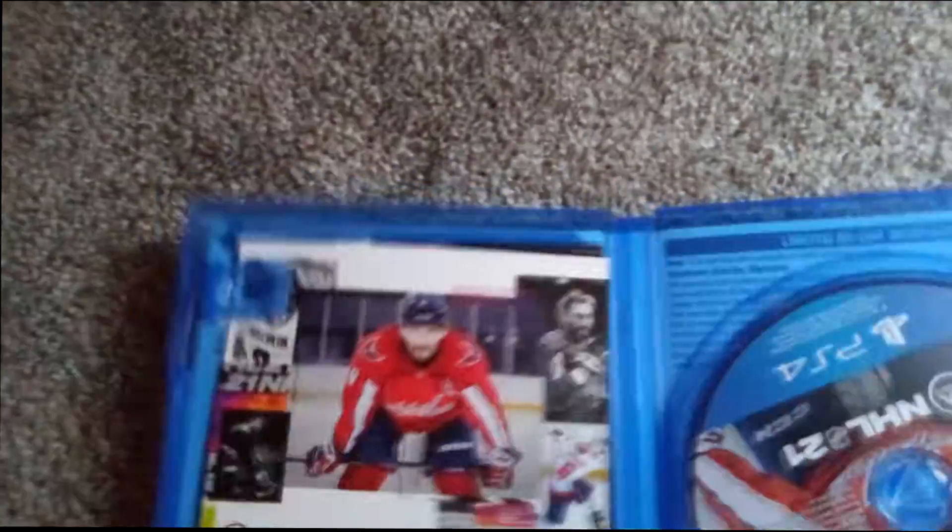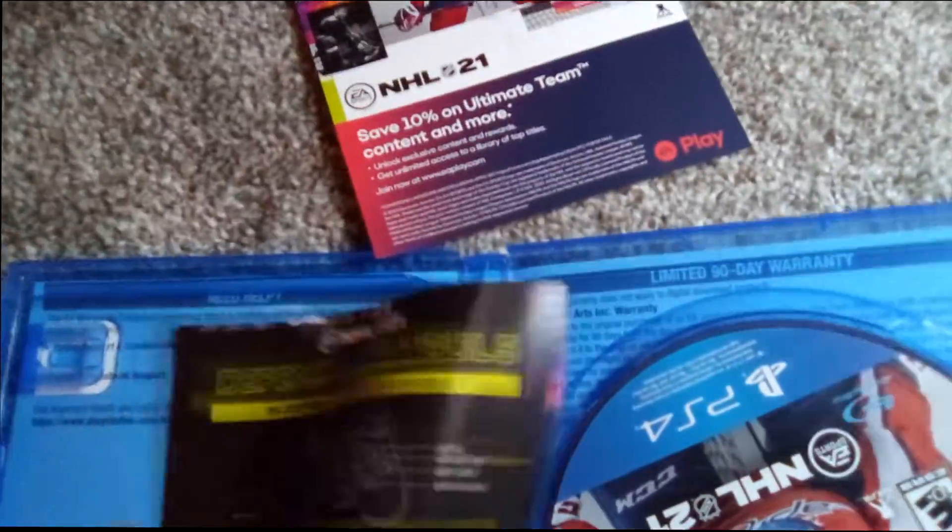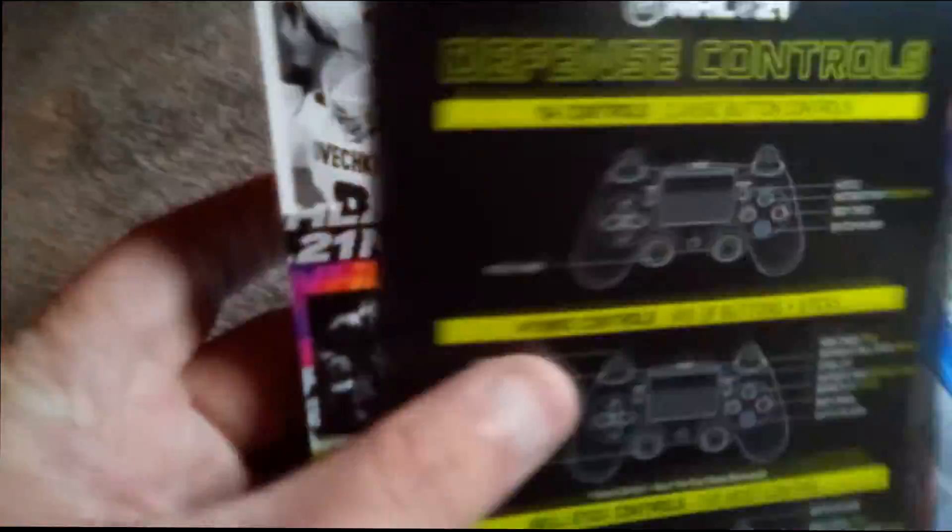Inside the case there is some kind of advertisement for some DLC, an actual control sheet — which I haven't seen one of those inside a game in forever — and the disc. So you actually do get something, even though one of them is just an ad.